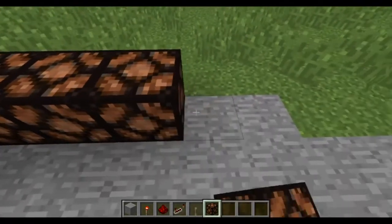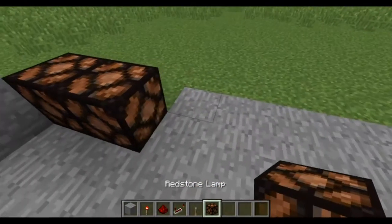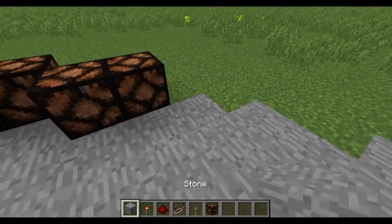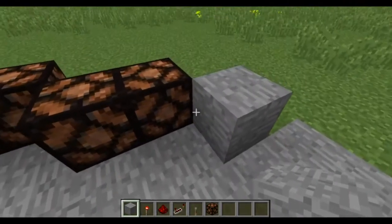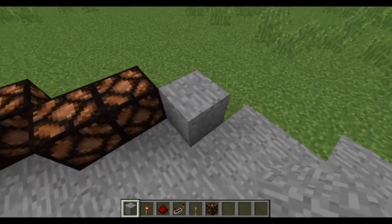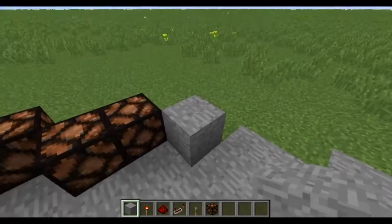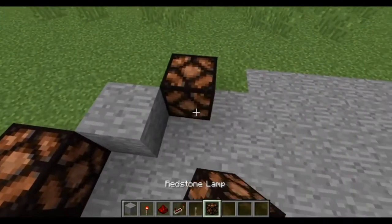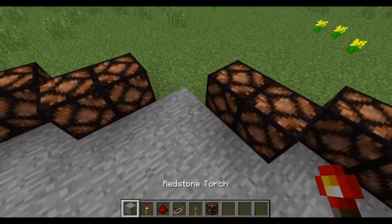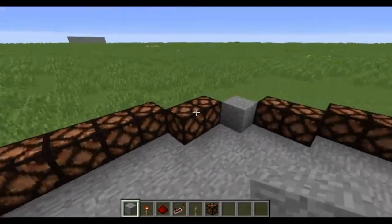So we're counting out our blocks as we go, placing them in the pattern. The reason we're doing these corners like this is because when we set up the redstone, the redstone signal won't reach this block. We could set it up to maybe reach the bottom one, but not two if we wanted to make this too high. So that's why this block is there. And hopefully you can follow along with this without me having to explain every single count.